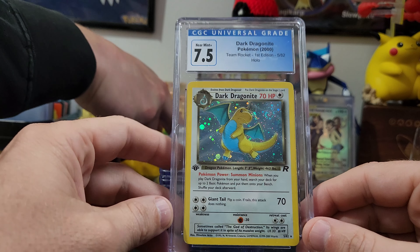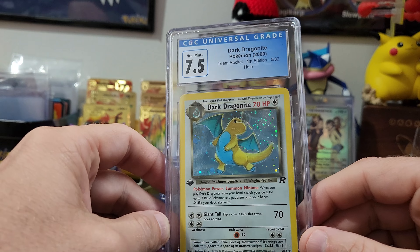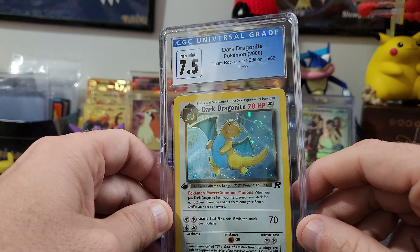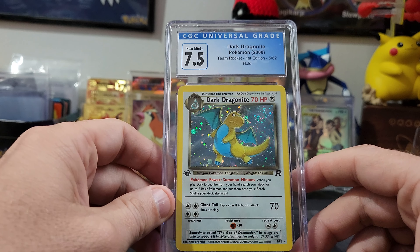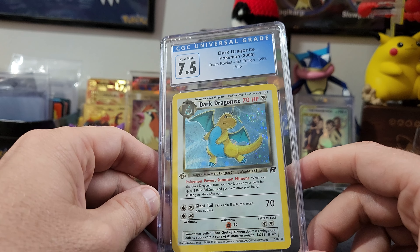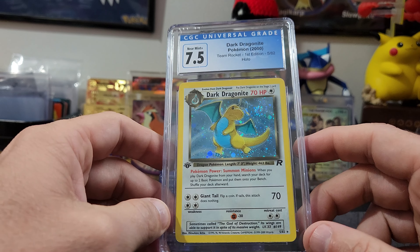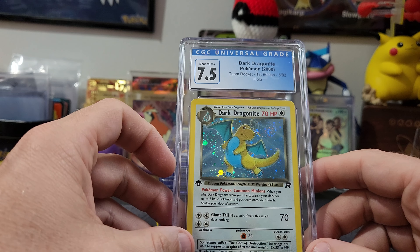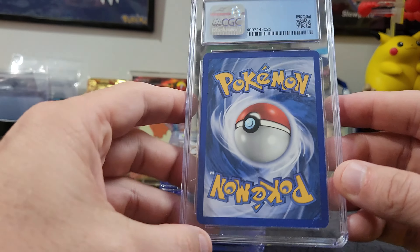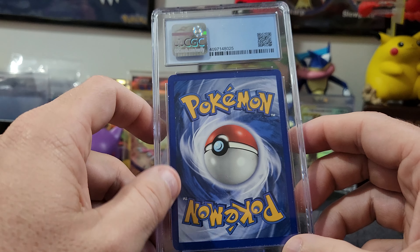We're going to move pretty fast because this video is getting long. Going straight to the Dark Dragonite — got the swirl hitting right in the middle, really hitting hard. This is a Team Rocket First Edition Dark Dragonite — very cool card. I've never seen this card before.